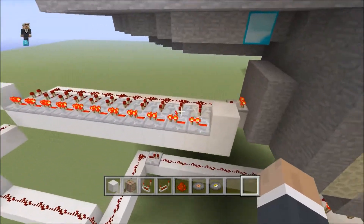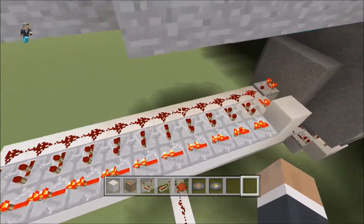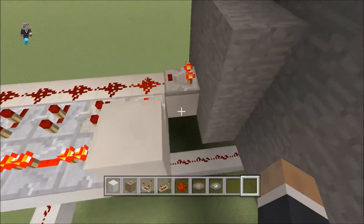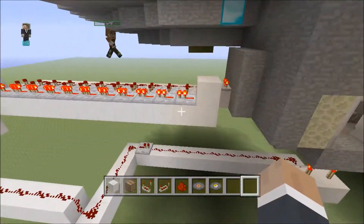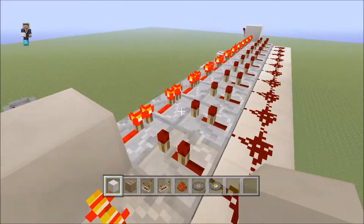And here's the redstone for it. So you can see that it's not survival-friendly, but there's a lot of repeaters, and it uses some new comparator magic that they recently added to Minecraft Xbox 360 Edition, as well as all the other consoles. I'll show you how to build it now.